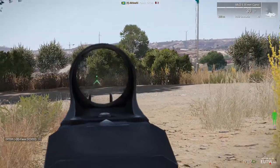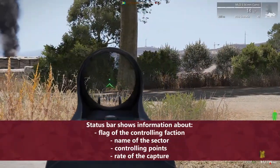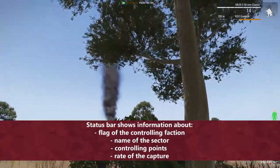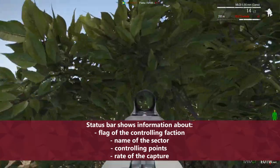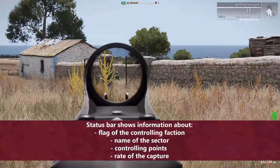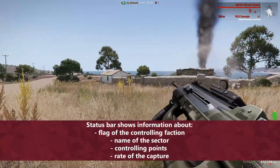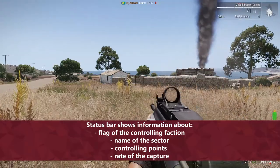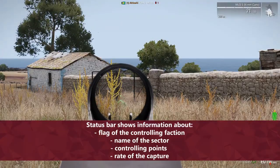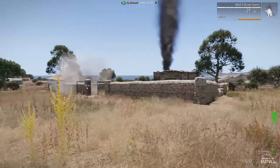Here the red team is capturing the sector by two, and I am alone inside from the green team. The capture rate is two for the red team, however the situation will change soon. Worth mentioning that the maximum capture rate is limited to five. Fast travel will be available only for the team that controls the sector with 75 or more controlling points.